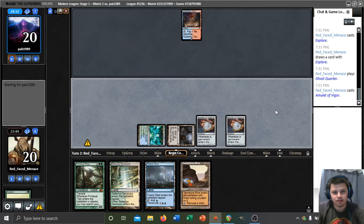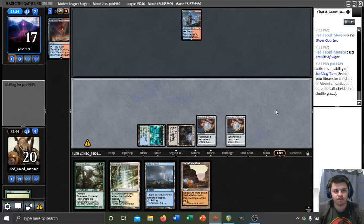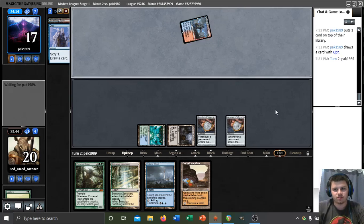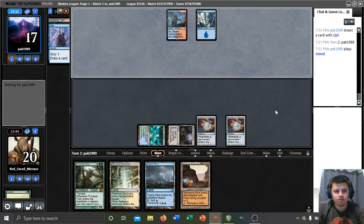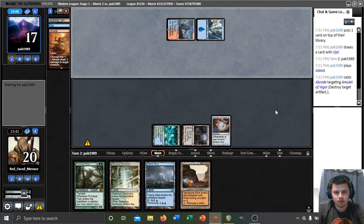I'm kind of operating under the assumption that this is Storm, but it really could be many things. They shock into Steam Vents, then Opt — okay, still could be Storm. Could be some sort of Izzet or even Jeskai control deck. Don't think Grixis would be playing Opts most likely. And then — a Braid. Unbelievable.